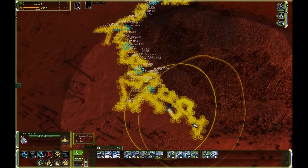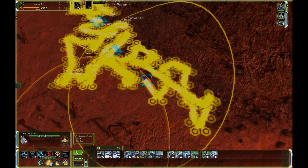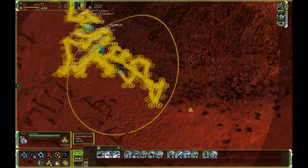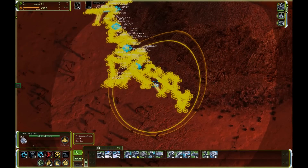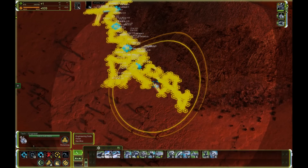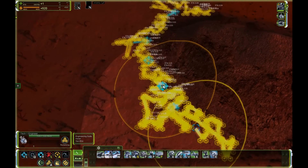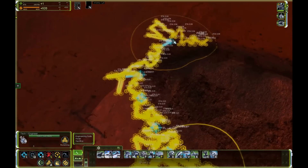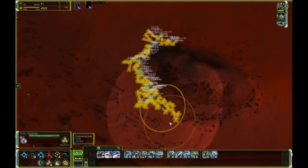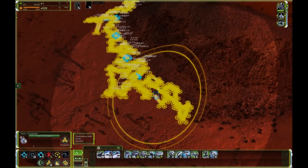The highest efficiency command is going to be manual reclaim. You select an engineer, press the reclaim icon, and basically drop it several times on reclaimables like these rocks. You want to account for the build range — as soon as you have depleted the reclaimables in your build range area, you give a movement command and continue. This is how you achieve a very travel-time-efficient way of reclaiming.